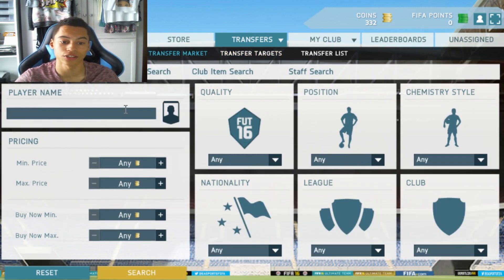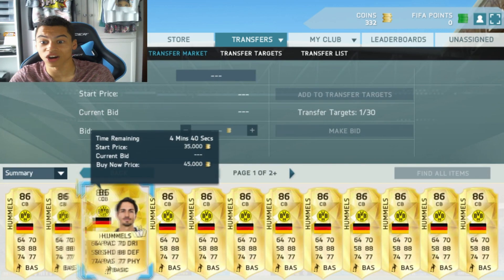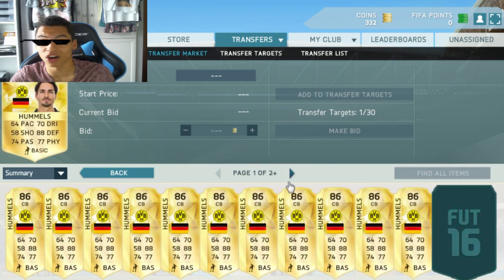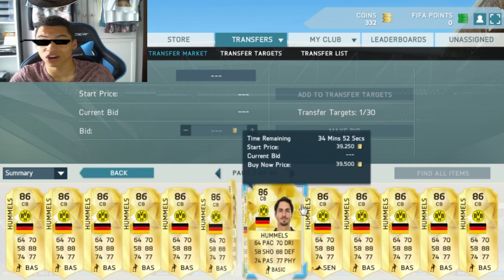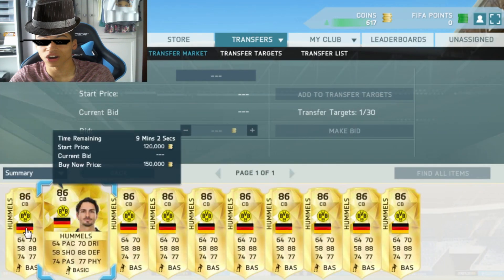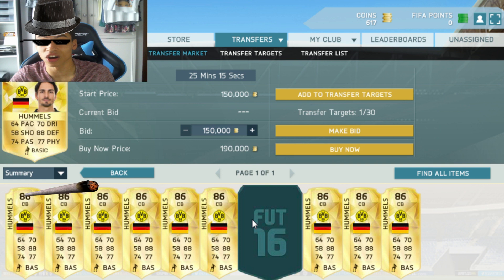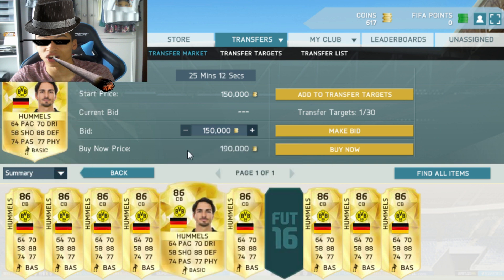One more thing — you can invest in players. The key is to pick a player where his current price is a long way before his max buy now. For example, take Hummels. He's gone up like 10k in a day and is now going for about 35-39k, and his max buy now is 190k. I reckon Hummels will go up to about 70-80k when the game drops. Pick up a player where his current buy now is a long way before his max buy now.